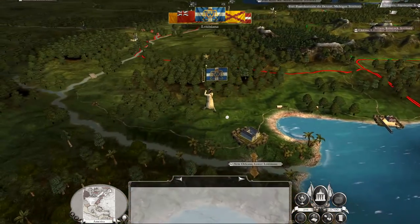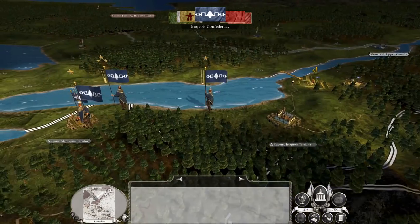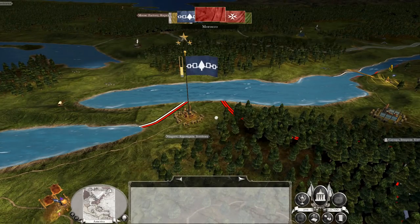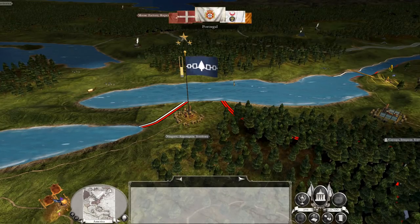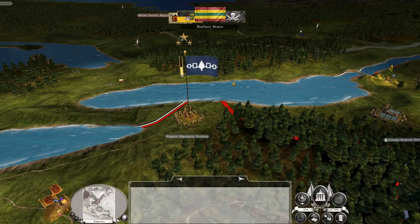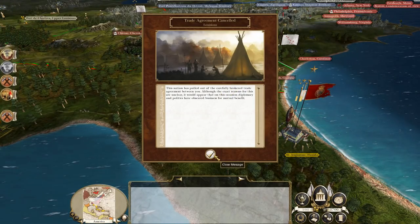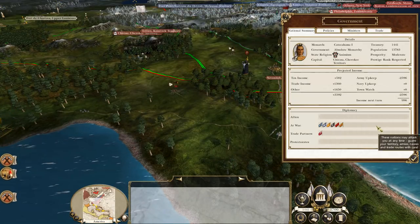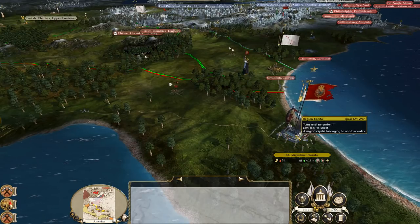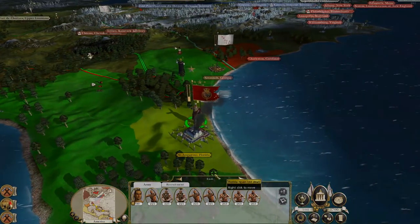Now Louisiana declare war on me, so that's inconvenient — we're now at war along our entire western border, and all of our forces are down to the southeast. It's made even worse by the fact that the Iroquois, the tribe up to the north, also declare war on me, so now all of our units are as far away as they can be from our new battlefronts. We'll just have to see what happens — I'm going to rapidly try to recruit some new units back up in our central region.